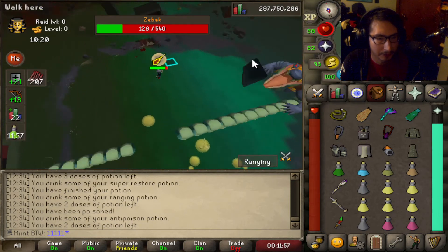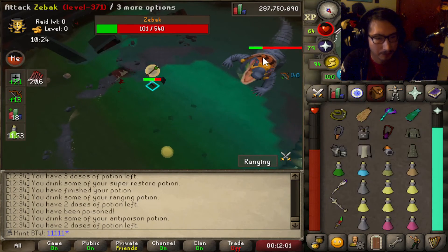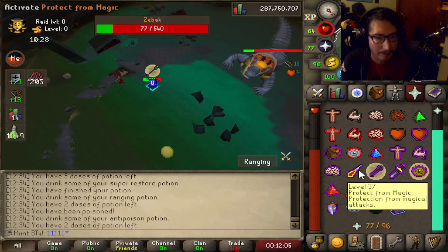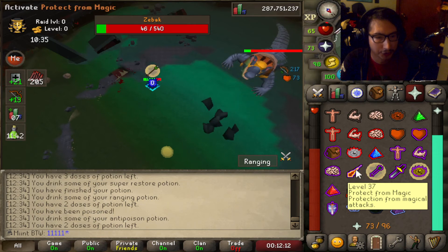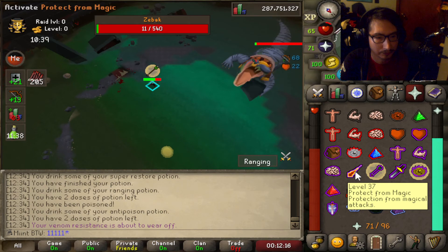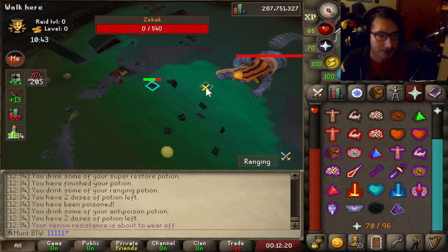Antidote, antidote. Whoops, those are range attacks — I was praying mage. Mage. Mage. Range. Range, range. Easy enough. So that's the muted owl rim.